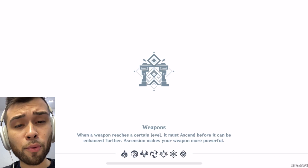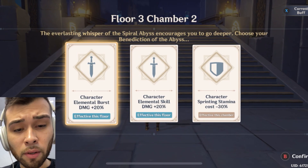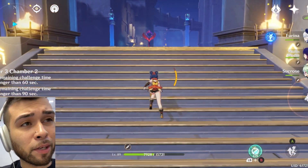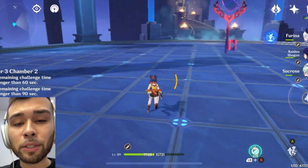So we got through Floor 3, Chamber 1, like butter. We're now at Floor 3, Chamber 2. One more time: Elemental skill damage will always be tops. You will always want to pick Elemental skill damage over everything else.